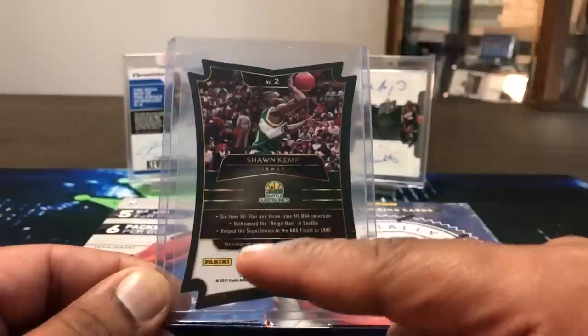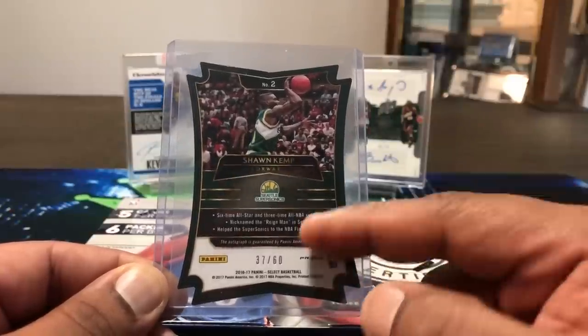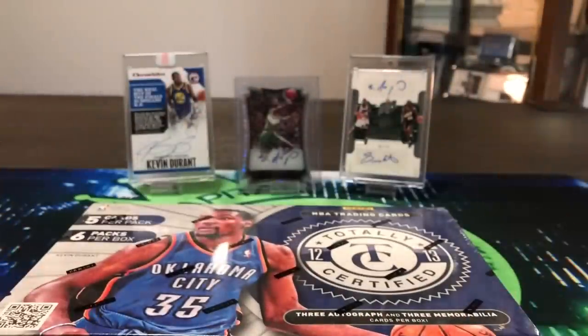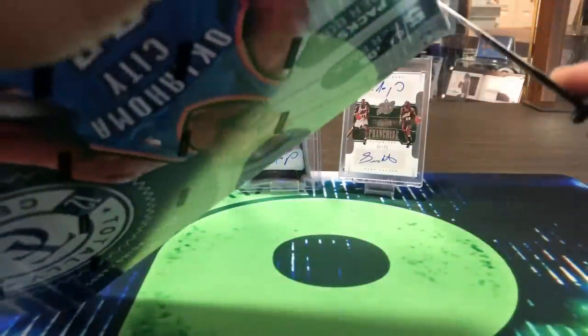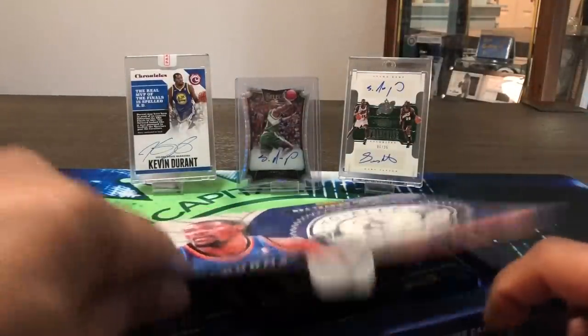For you youngins who don't know, Shawn Kemp was a six-time All-Star and three-time All-NBA selection, nicknamed the Rain Man. He helped the Sonics reach the NBA Finals in '96 where they lost to the Bulls — Jordan had come back and they went 72 and 10. Back there we've got Kevin Durant, originally a Sonic, and Kemp and Payton — they're gonna bring us some luck. Let's get into it!